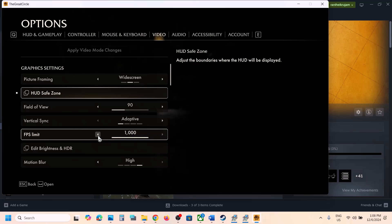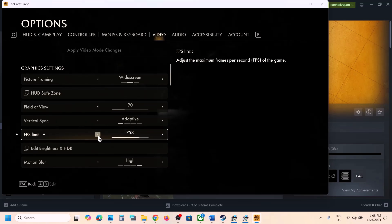Also, if your FPS limit is set very high — for example 1000 — try lowering it to 120 or 60, and then check performance.